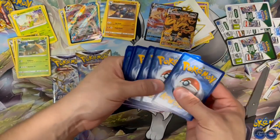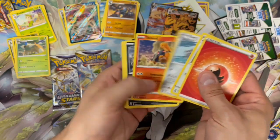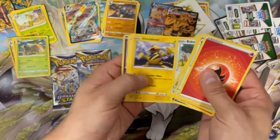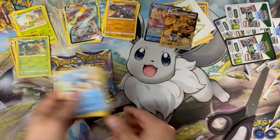Next white border pack — we've got fire energy, Staravia, Grimer, Shinx, a reverse holo Sigilyph, and a non-holo Ice Cube.